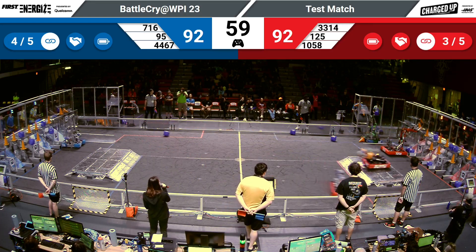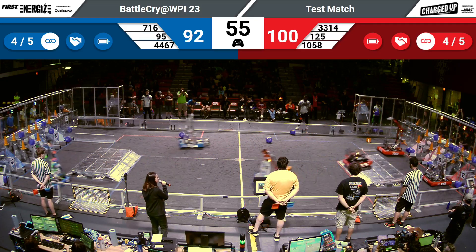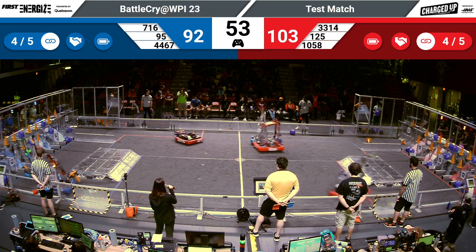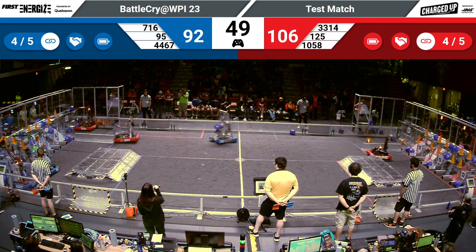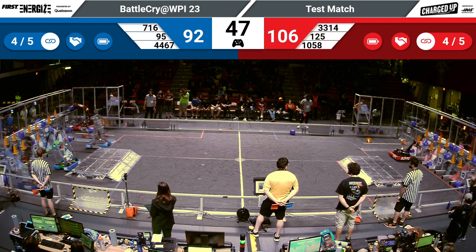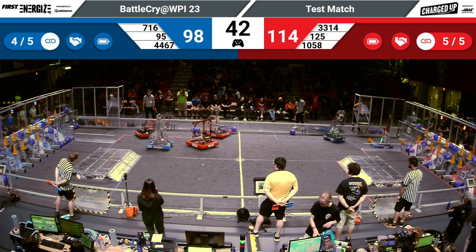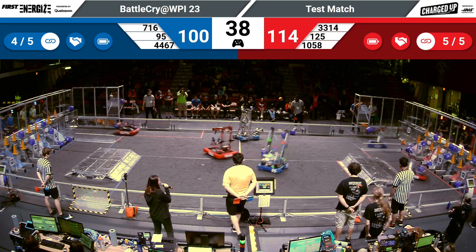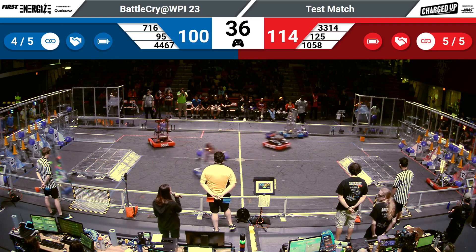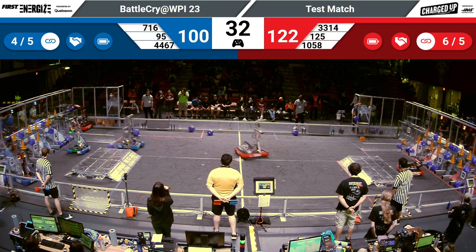The PVC Pirates bring back another cone to score in the mid-level as teams 125 and 33-14 help them complete another length. With 50 seconds left, both alliances have four lengths and continue to rush back to do more. The Mechanical Mustangs cross over the charge station with the cube in hand to score in the mid-level, completing another length and bringing their total to six.